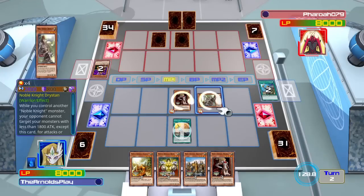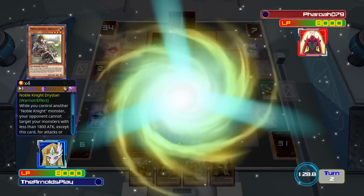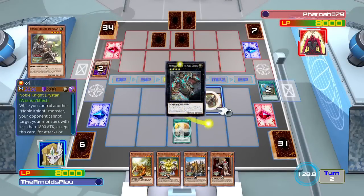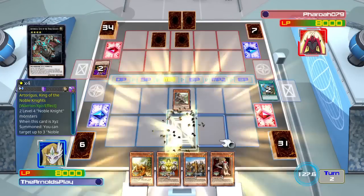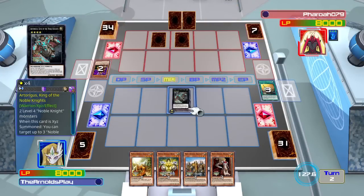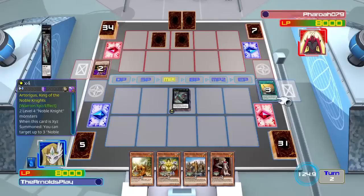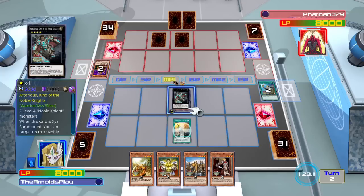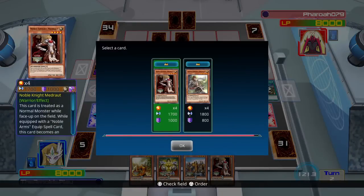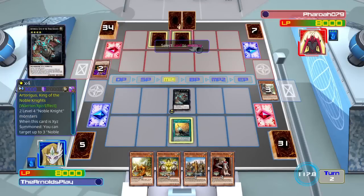Now I have two level 4s on the field, which allows me to go into a rank 4 XYZ summon — and that is Artorigus, King of the Noble Knights. He probably isn't supposed to be Artorias, but he looks so much like Artorias from Dark Souls 1, so I'm just going to call him Artorias. His effect lets him attach up to three Noble Arms equip spells from the graveyard, and when I activate his effect, I detach one and can destroy spells and traps on the field equal to the number of Noble Arms equip spells I have face-up.